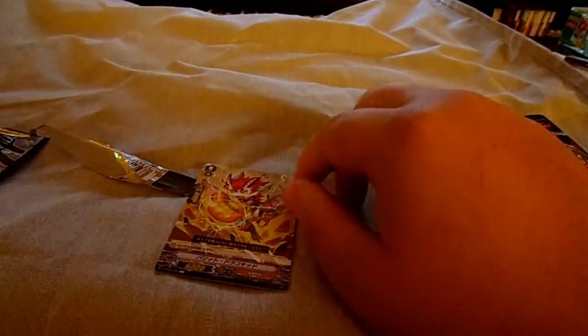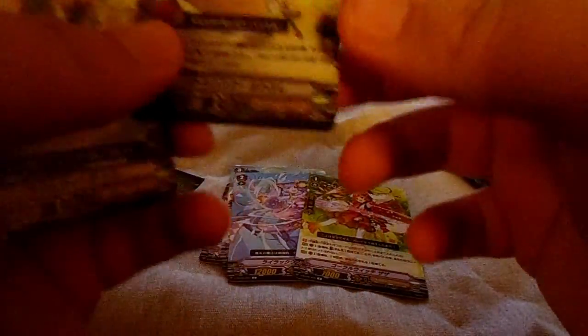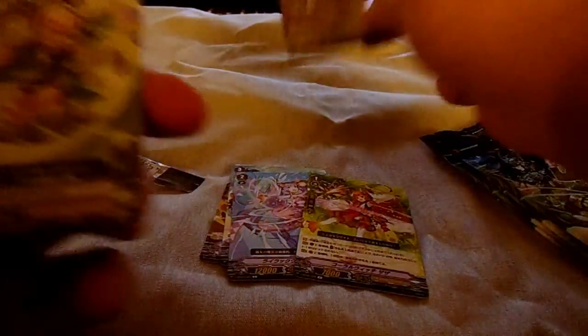We've got the new Narukami Starter — it's pretty cute. I think this is a new Battlesister, or it might be a Magus. I think it's a Magus; it's got a staff. This is the 12k Vanilla for OTT. First rare is the new Draw and Discard one for OTT. And then we've got a double rare — this is the new Battlesister. It's once per turn when you look at the top card of your deck or something like that, it gains 10k.